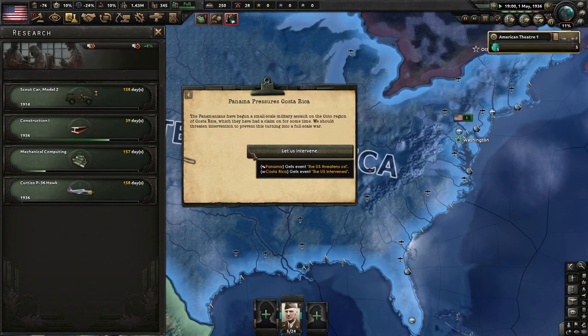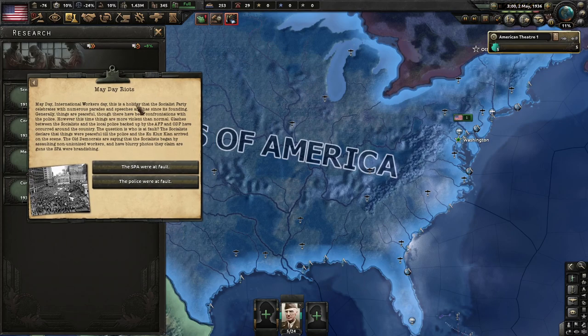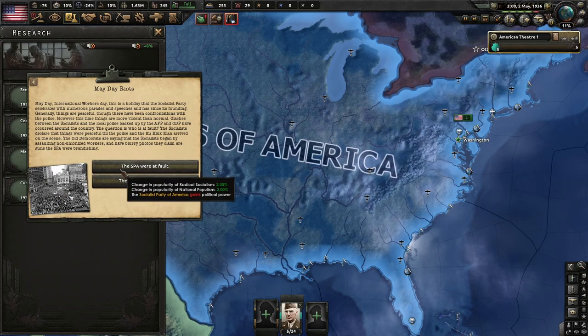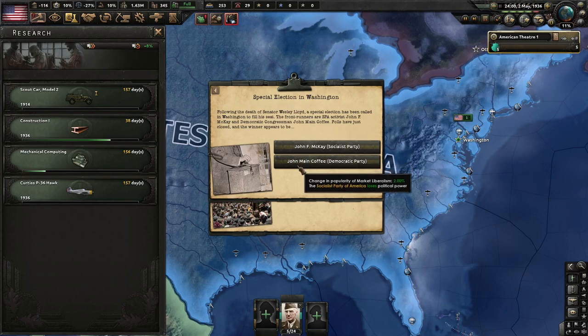We've got some research — let's grab some old scout cards and some fighters. Panama pressures Costa Rica — the Panamanians have become a small-scale military threat in the Koto region of Costa Rica. We should threaten intervention. May Day Riots: May Day, International Workers' Day, is normally peaceful for the SPA but this time things are more violent than normal. Clashes between Socialists, local police backed by the AFP and ODP occurred around the country. Socialists say things were peaceful until police and the KKK arrived; old Democrats claim the Socialists started it.